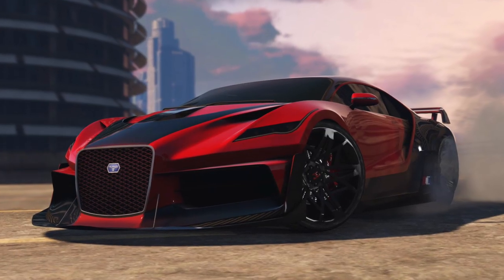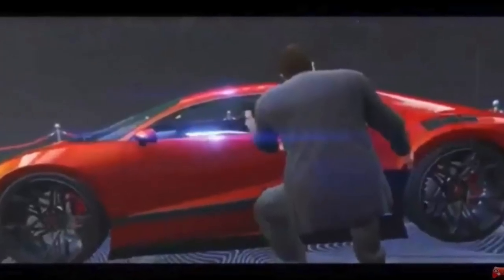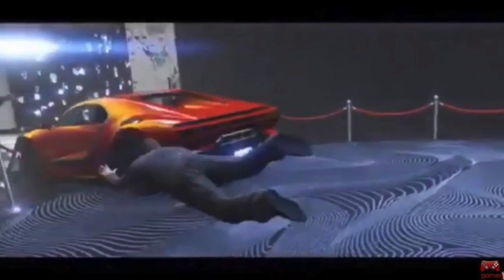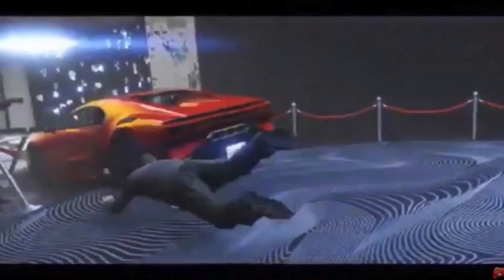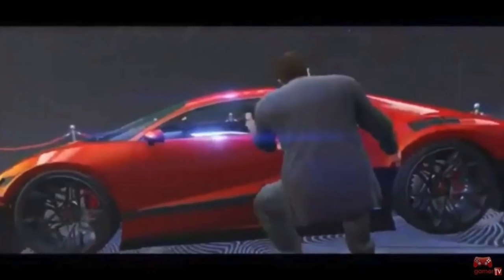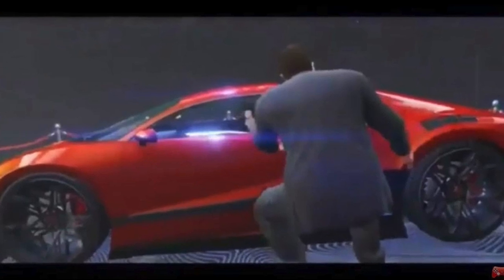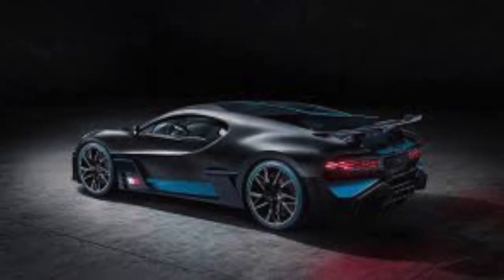I told you guys the Bugatti Devo is in this Casino DLC update. As you can see in the images in the trailer that's been released today, there are a bunch of new cars. Rockstar mixes and matches cars, but the side is clearly a Bugatti Devo. From the front when the car comes closer in the trailer, you can see the front of the Devo. I'll show you the comparison between the game trailer and real life. It has the Truffade, which is the Bugatti logo in GTA.